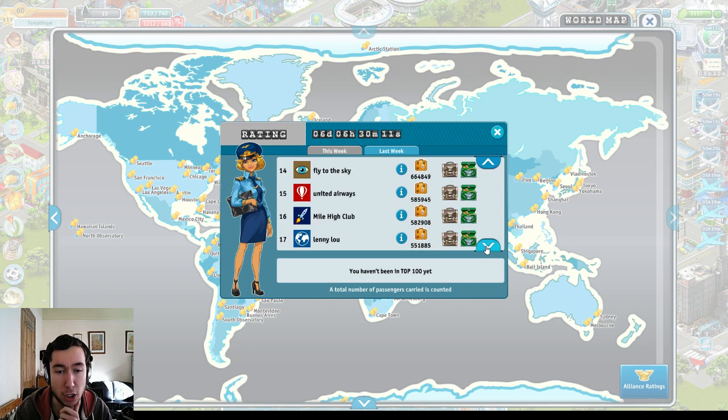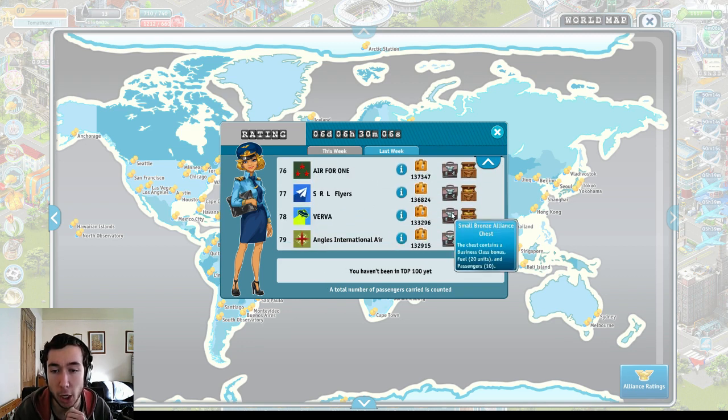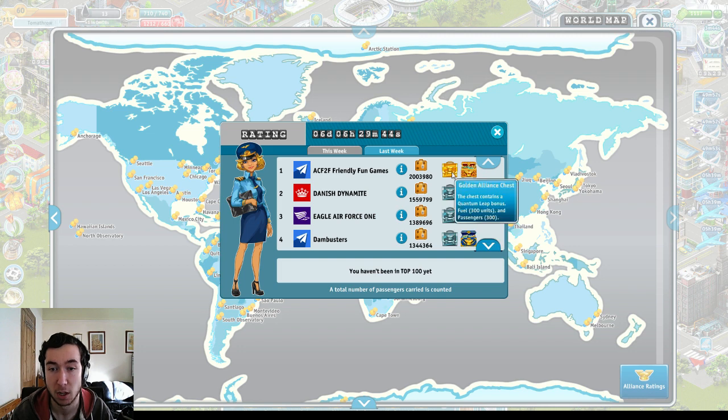This alliance seems to be going quite well — we're currently 78th but we've gone down three. If we were to finish 78th right now, we would get a small bronze chest Alliance containing a business class bonus, fuel, and some passengers, plus a random map to one of the Airline Alliance destinations. If you go further up, you get two maps for finishing in the top 40, three maps for finishing in the top 10, and for the very top position it's five maps plus a quantum leap bonus — but that requires two million passengers carried.